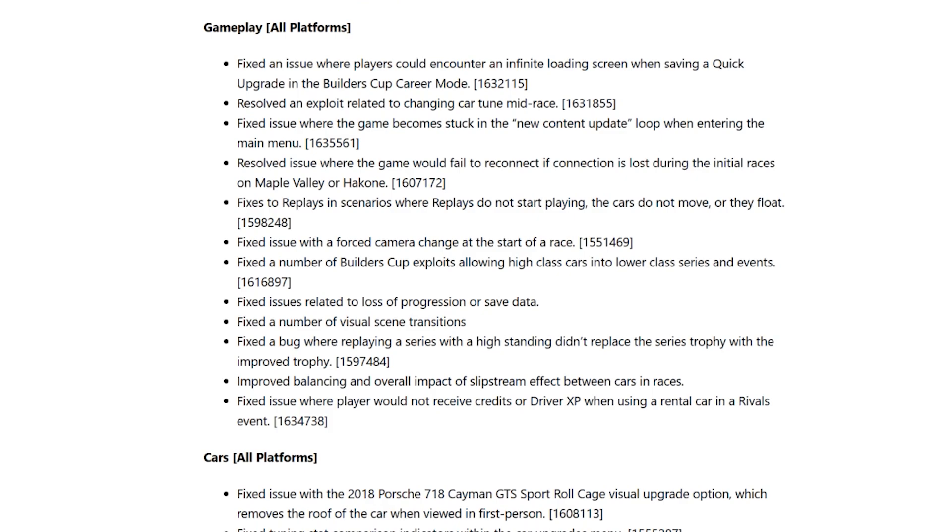Fixed a number of Builders Cup exploits allowing high-class cars into lower-class series and events. Fixed issues relating to loss of progression or save data. Fixed a number of visual scene transitions. Fixed a bug where replaying a series with a high standing didn't replace the series trophy with the improved trophy. Improved balancing and overall impact of slipstream effect between cars in races. Fixed an issue where the player would not receive credits or Drive XP when using a rental car in a rivals event.